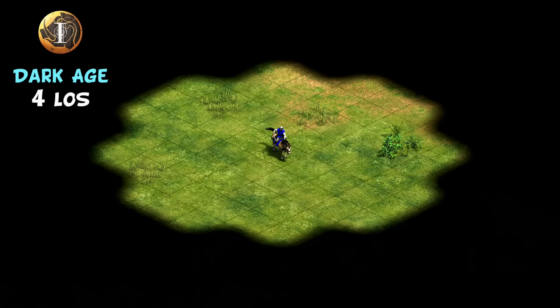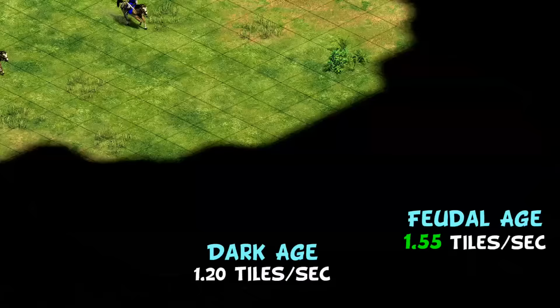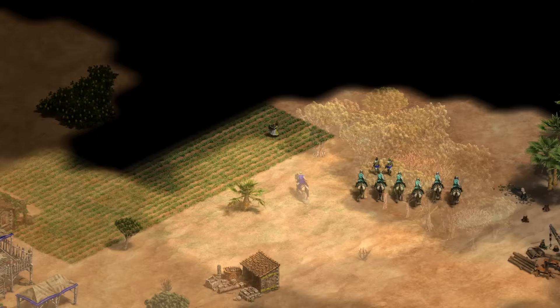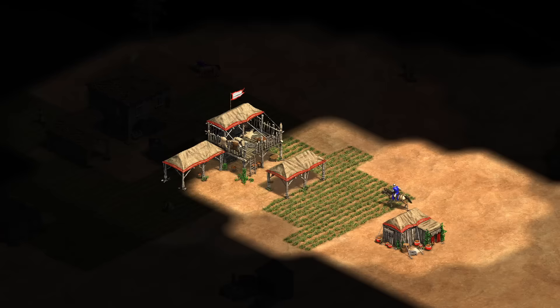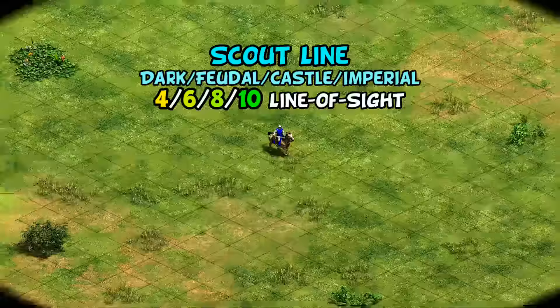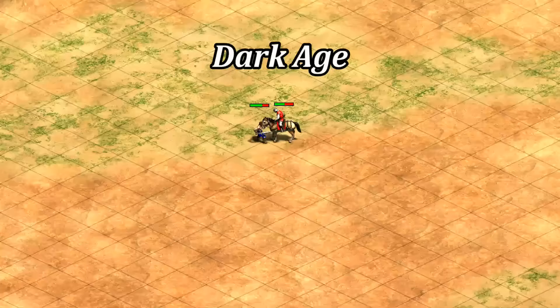The scout cavalry basically turns into a brand new unit the instant you reach feudal age. Their line of sight increases by two in each direction, which doesn't sound like a lot but technically more than doubles how many tiles are revealed at any one moment. They also speed up by about 30 percent altogether, meaning they uncover the map about twice as fast as they did in dark age. This continues in castle and imperial, adding another two sight each time, retained when upgrading to light cavalry or hussars.